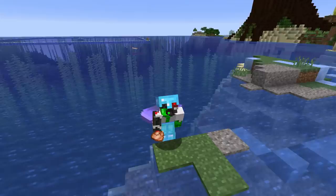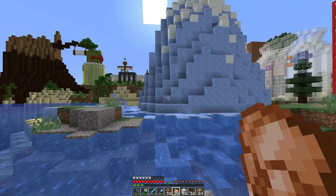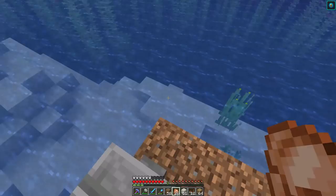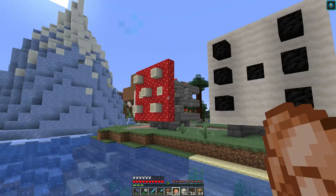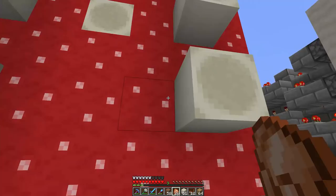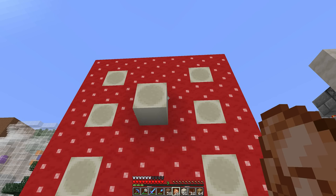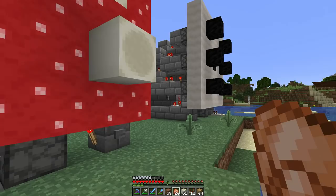Hi guys, welcome back to Hermitcraft here with Doc. Last episode we made this working dice — we had the one side completed, fully working dice, and you can toss it. Nice six, and so on. I replicated the setup on the left side. We have another dice here. This is the red dice, this is the house dice, this is the bank, and this guy also fully works. Five and so on — that works really well, and that's where we're at today. We have the two dice.